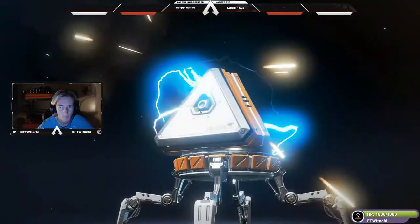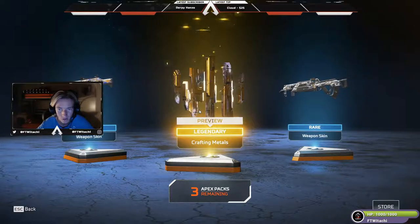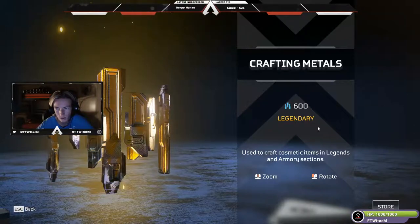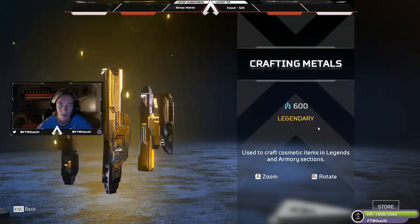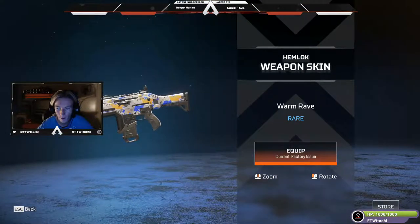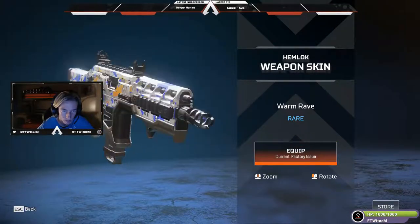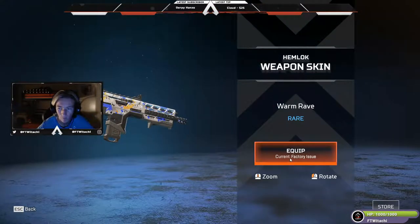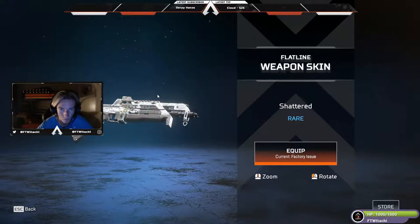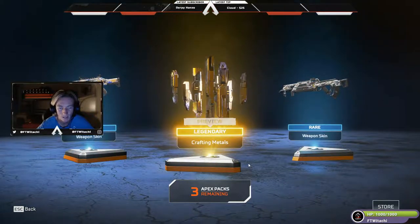We got a legendary — our first legendary! A lot of people struggle to get legendaries. We got 600 crafting materials, kind of like Overwatch coins — you use them to craft other items in the game. We also got two weapon skins: one for the Hemlock called Warm Rave, which is actually pretty damn cool and very paintball-y, and one for the Flatline called Shattered, which is also pretty cool.